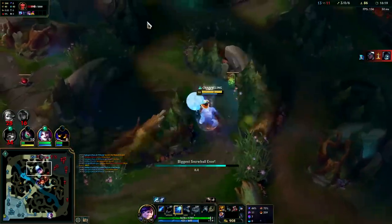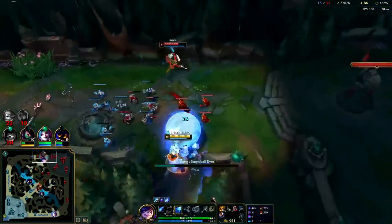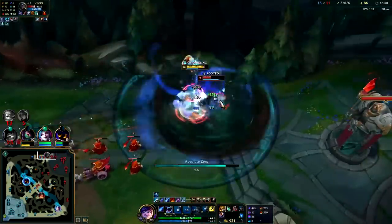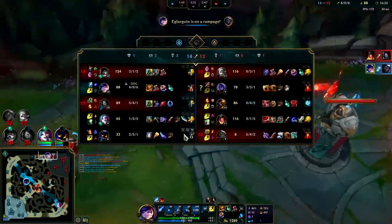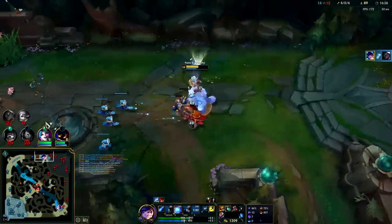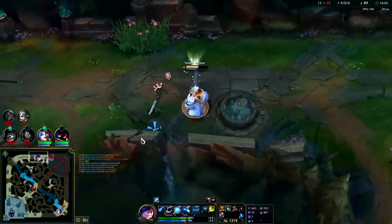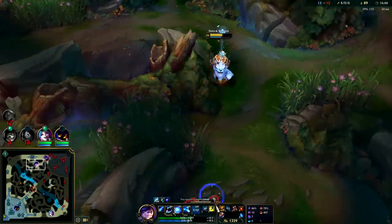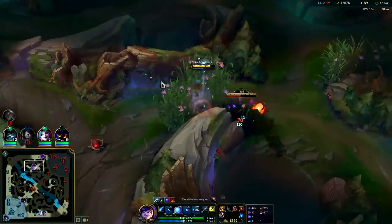Sivir's here. Senna's top — she doesn't have any HP items or magic resist either. I landed the snare — that's sick. The exhaust was still affecting me for like two and a half to three seconds. My R channel is three seconds. So if I R, all she has to do is exhaust and it will last the full duration. That sucks man. All she has to do is hold exhaust until I start the R channel and I'm countered. Belveth should have gone straight for her red buff there — it's going to cost her big time.